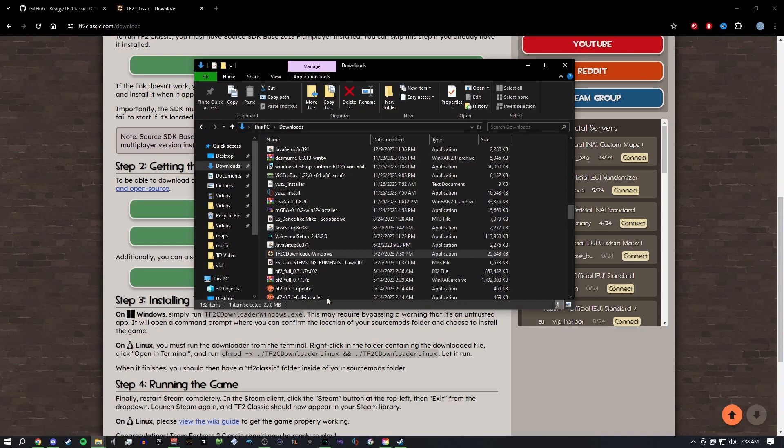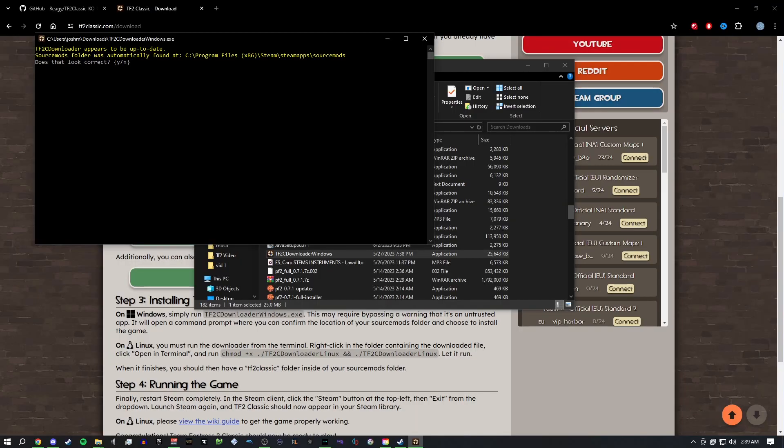The next step is to hit the button depending on which operating system you use. Once that's done, you would open up the downloader and install the game. Once it opens, it will ask you if you have the Source mod that it is looking for, and you would hit Yes.